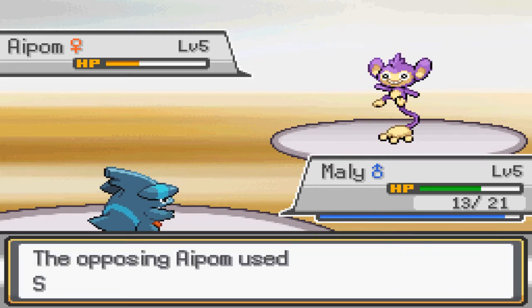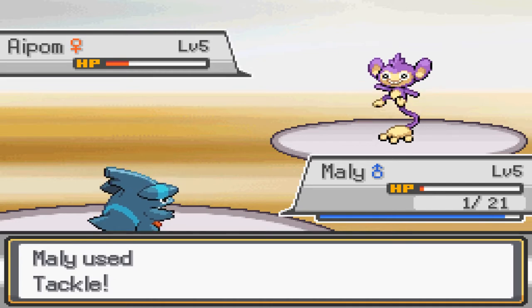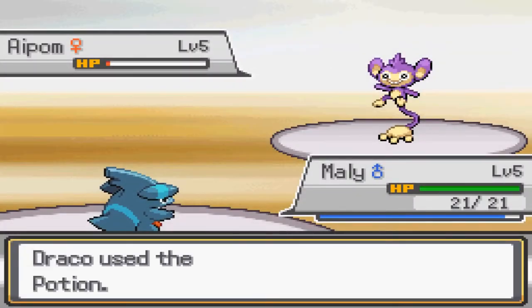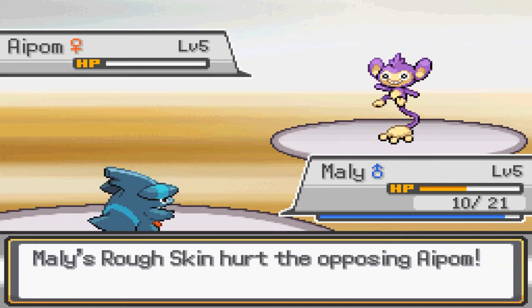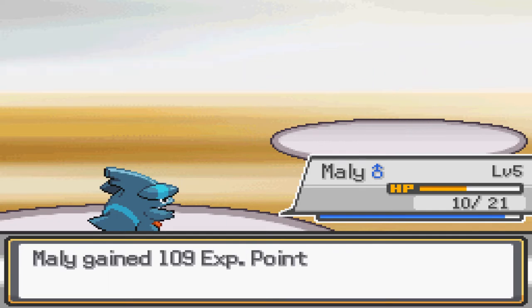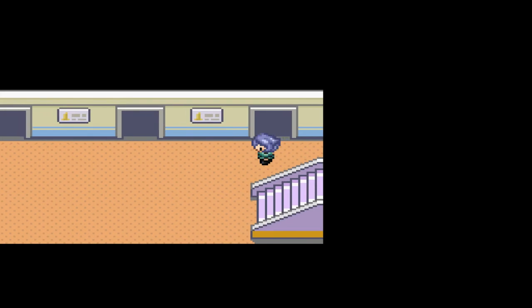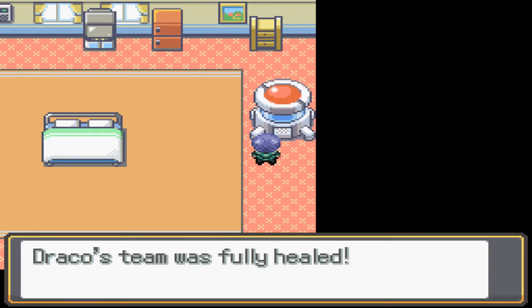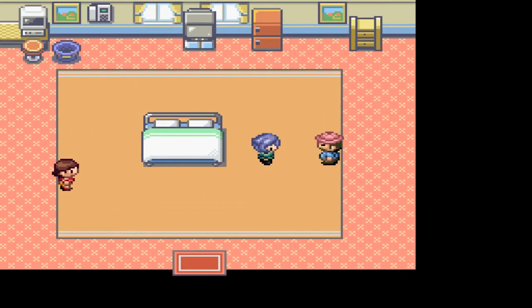Got a crit hit — that's going to hurt. One health left, come on, kill it! Nope. Wow, two battles and both healing items used, that's so not okay. Just need to survive this and the Azumarill will die. Level six, almost level seven. Let's go back to our room. This looks like it's going to be a much slower grind than when I used Guzzlord — Guzzlord was so cheaty.